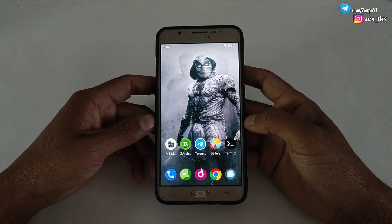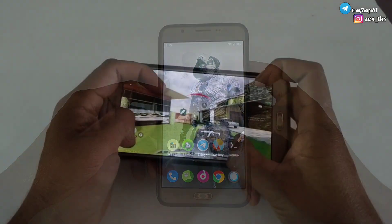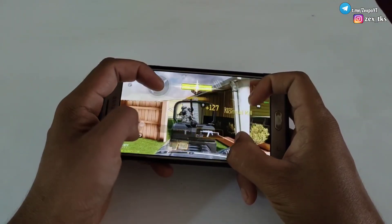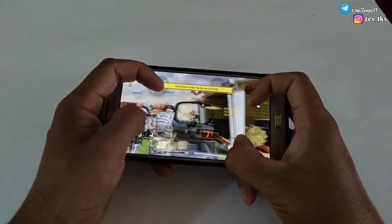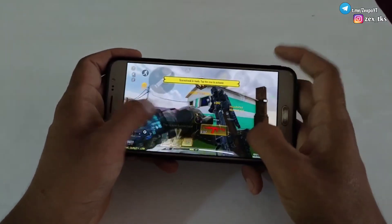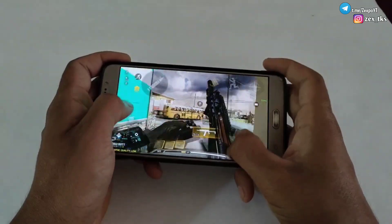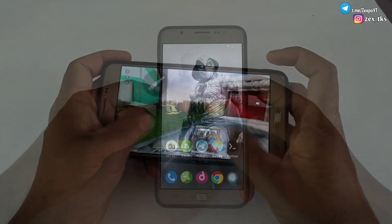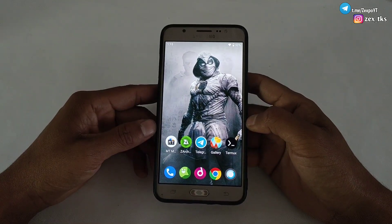If you want to apply it using the MT Manager app, you first need to give Shizuku permission, otherwise the script will not apply properly. This script is very powerful and well optimized for gaming performance — it will force your Android device to provide max FPS and max performance without rooting your device.